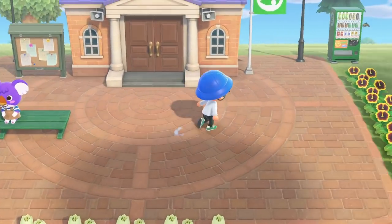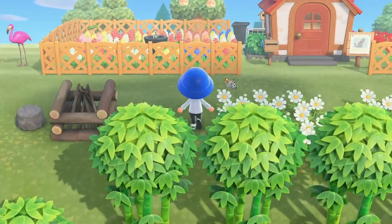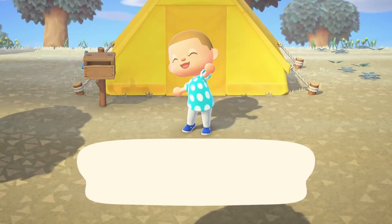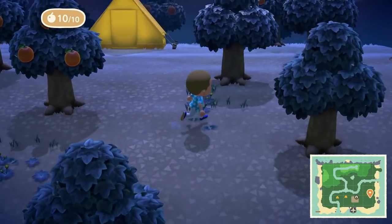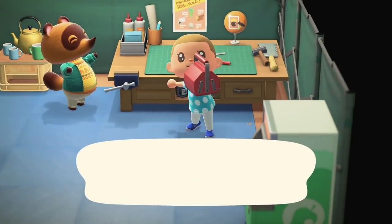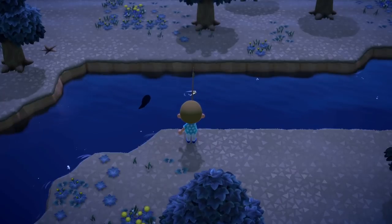Things take time to get going in New Horizons. As elaborate as my island of Guapalapagos is now, it wasn't built in a day. Progression happens in real time, so you'll have plenty of opportunity to get to know your island while you wait for buildings and homes to be constructed. Shortly after you land, you'll be given the recipes for some basic tools to get the ball rolling. Start up a routine of daily activities and build up a nice rhythm.